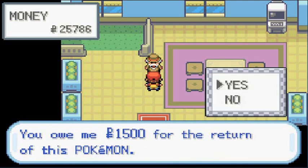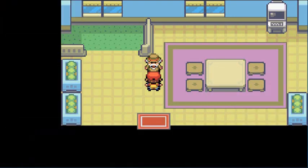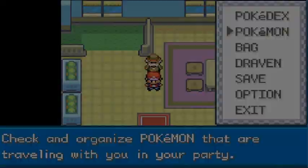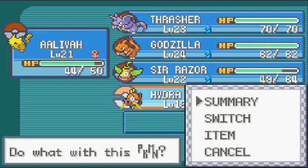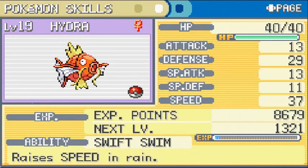He says you owe me $1,500 for the return of this Pokemon, so yes I will be grabbing Hydra. Let's check it out — it's at level 19, a proper level that I needed, and as you can see it's a naughty nature. It has quite a few experience points to go before it evolves into Hydra, the awesome Pokemon.